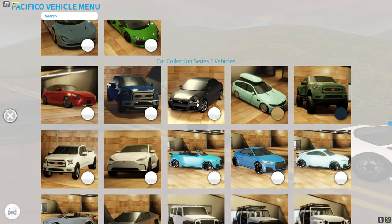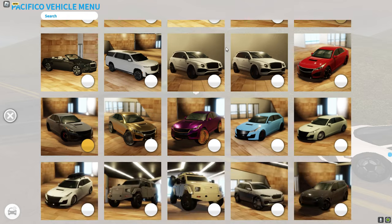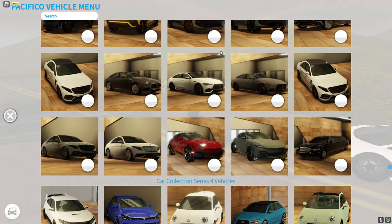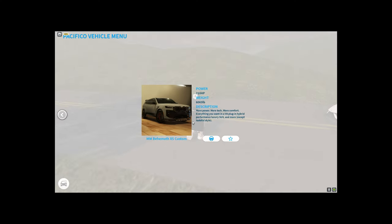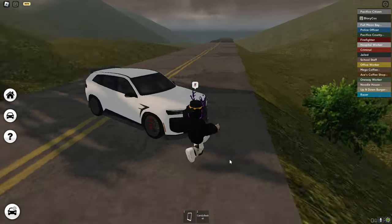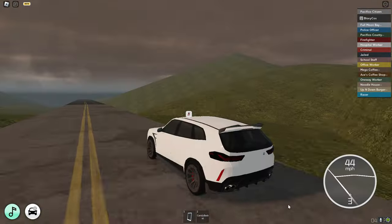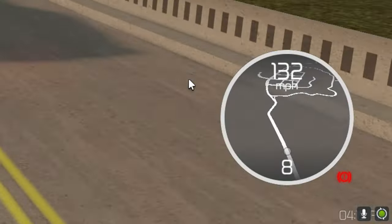In Car Collection Series 3 there are so many new cars — I think it was 13. We got a BMW, the Behemoth XS Custom, 710 horsepower. It sounds amazing and the top speed is 172 miles per hour.